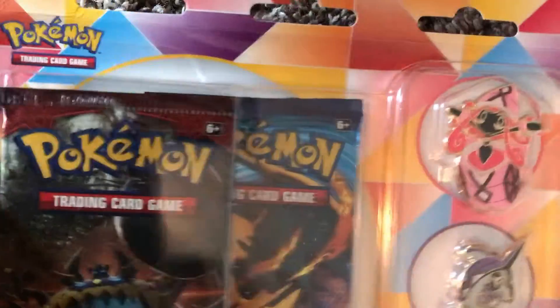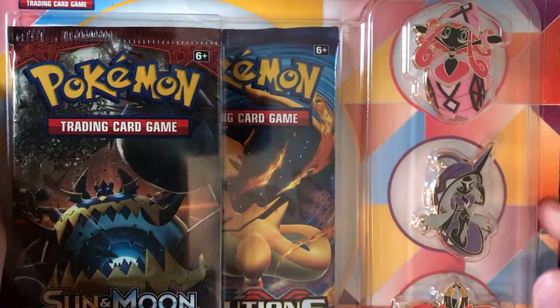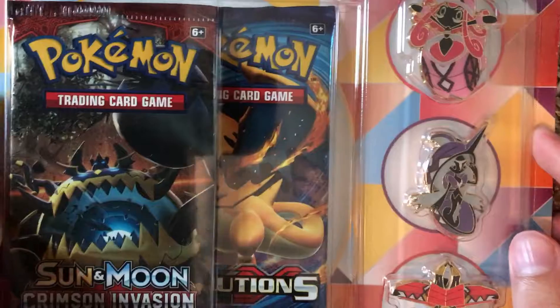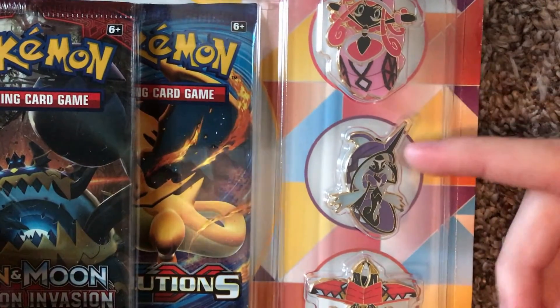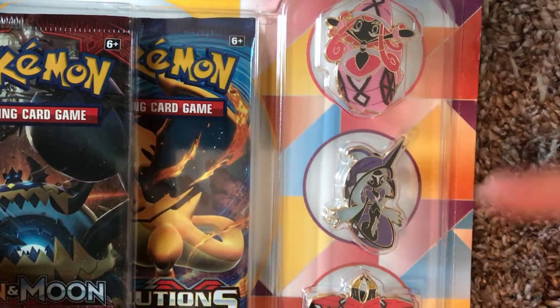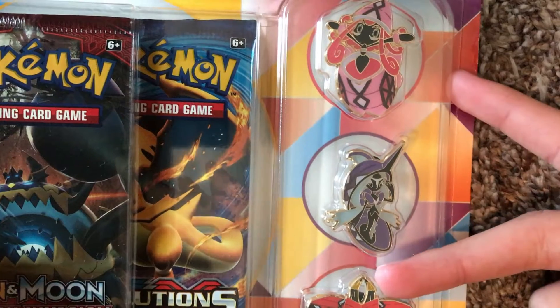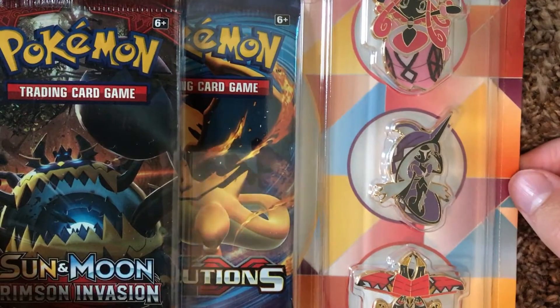What's up everyone, Terraquake here and I'm back with another Pokemon card opening video. Today we've got whatever this is - I found it for like $10, pretty good price. It's a Tapu Pin Collection, and you got the two booster packs right here. Here's all the cool little pins and stuff. I'm pretty sure that one's Tapu Fini, and I don't know the other names - I'm not good with the Tapus.